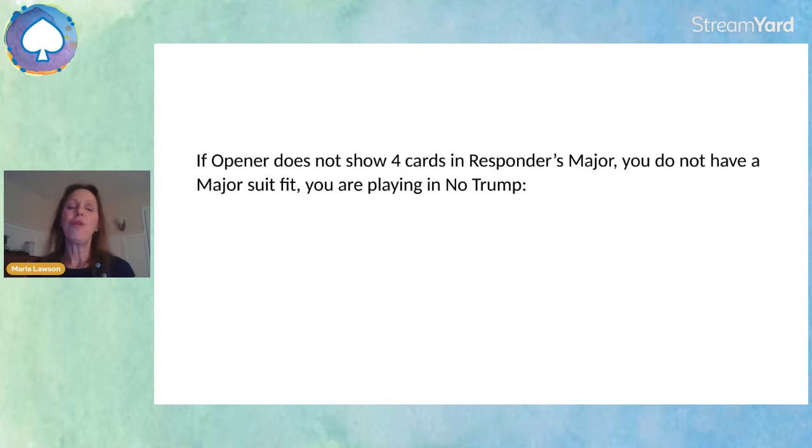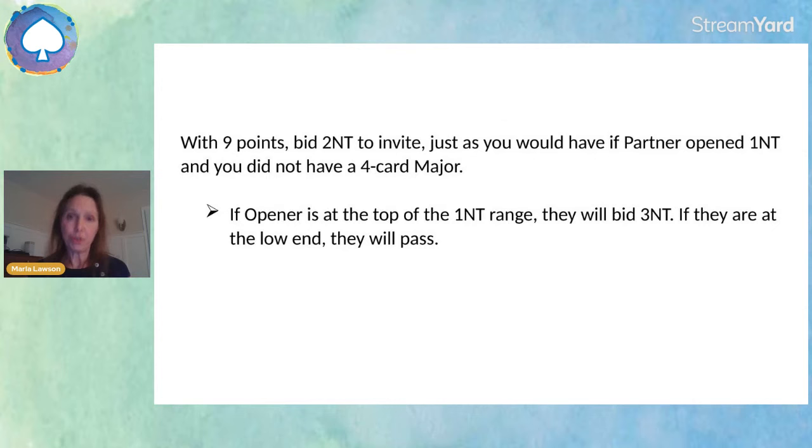If opener does not show four cards in responder's major, then you don't have a major suit fit, so the strain is no trump. With nine points you invite by bidding two no trump — the same way you would have if you hadn't first asked about a four card major. If opener is at the top of their range they'll accept the invitation and bid three no trump; if they're at the bottom of the range they'll pass and play two no trump.